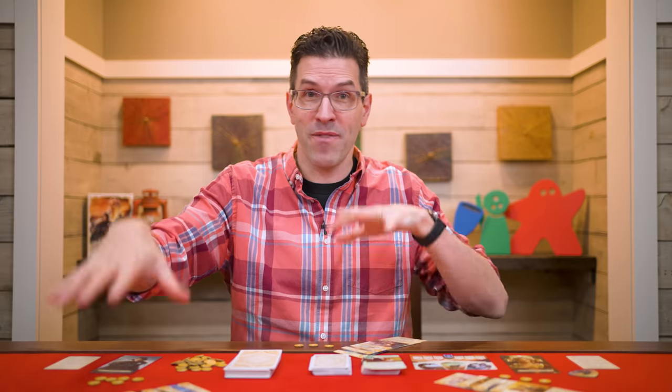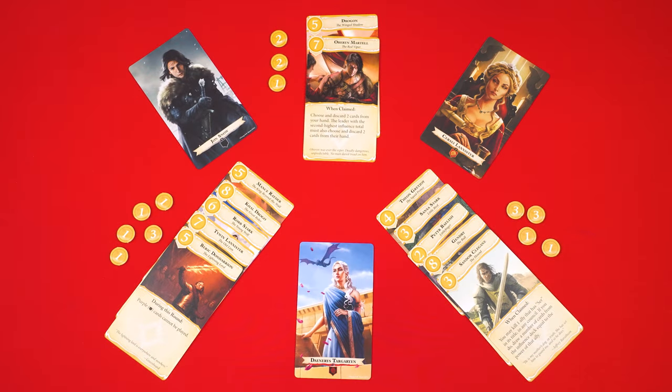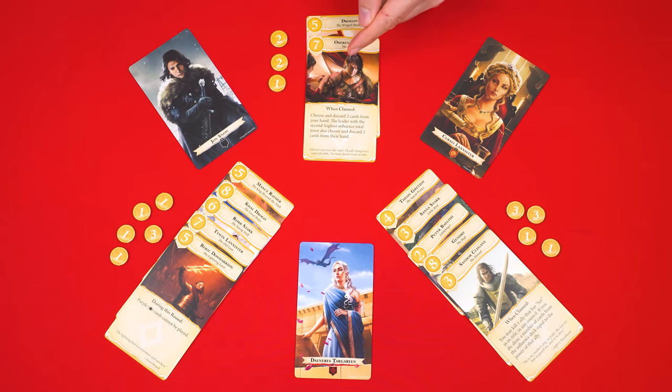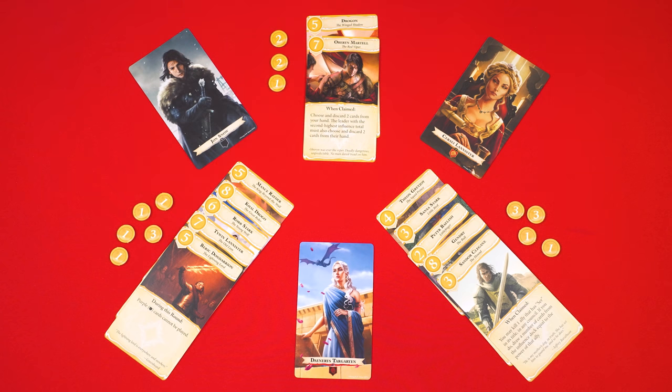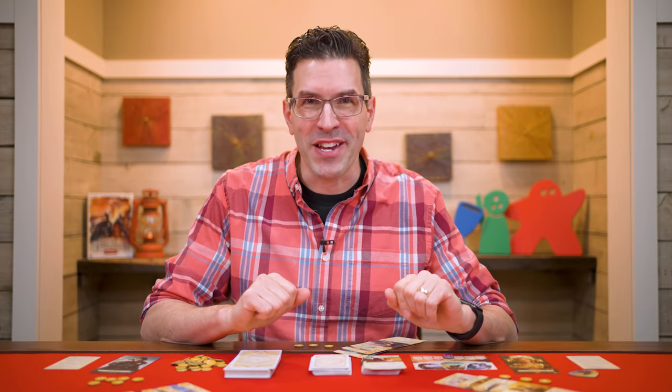If both of your councils have the same value, it doesn't matter which one you use as your final score. Either way, the player with the highest scoring small council wins. If there's a tie, the tied players compare the strengths of their other council and whoever's highest there wins. If there's still a tie, the tied leader with the highest number of allies in both their combined councils wins. And if there's still a tie, the tied players share the victory.